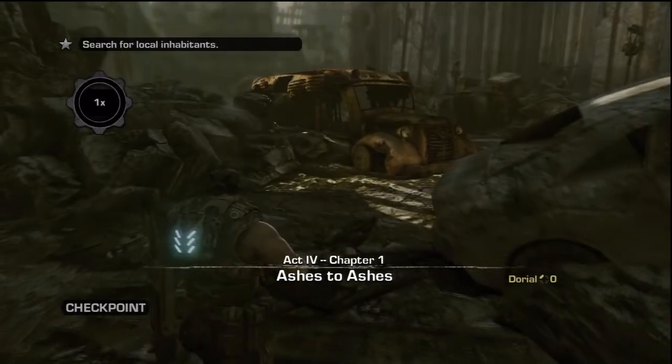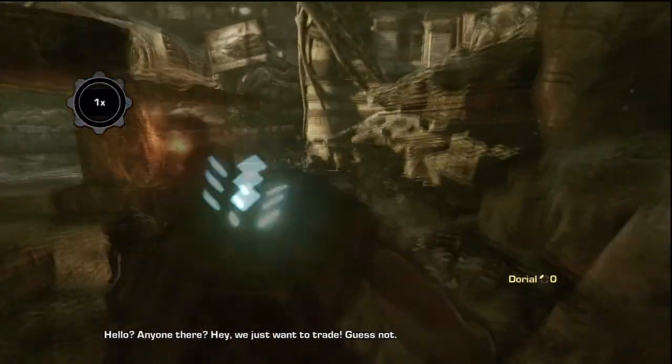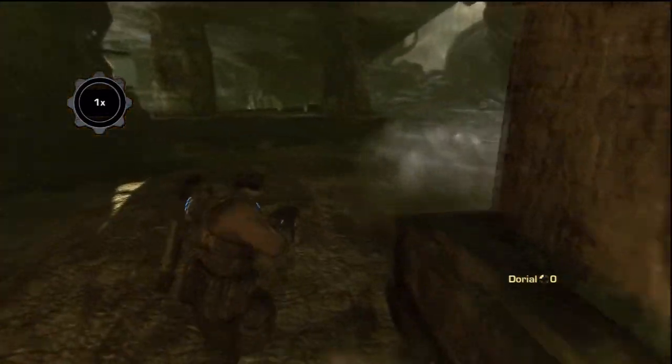Set the difficulty to insane, otherwise the machine won't start. Rush through until you get to the first trap by the Ashman. After the trap on the left, inside the window, there will be a Cod helmet.